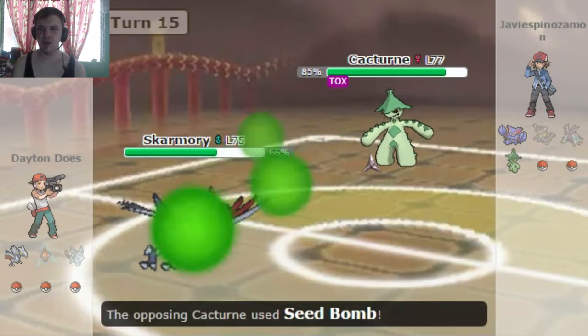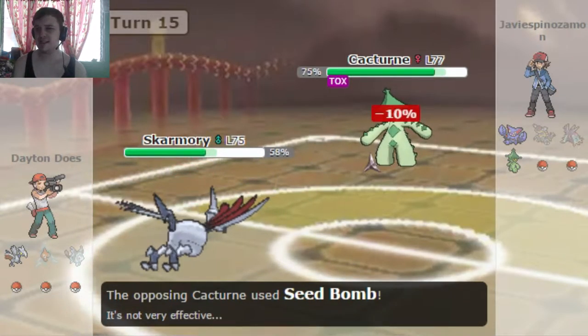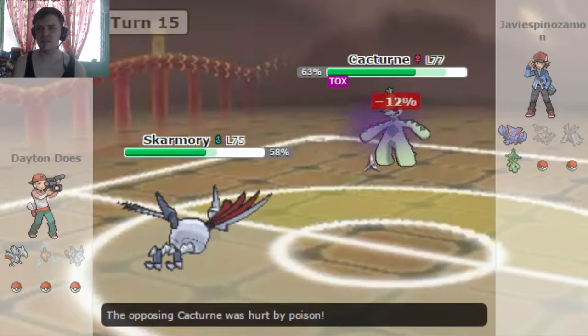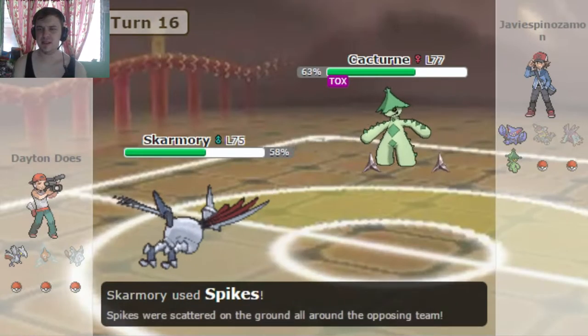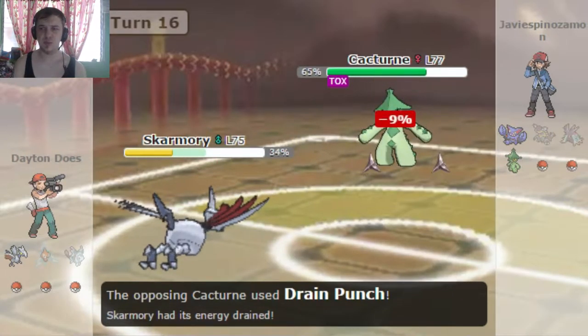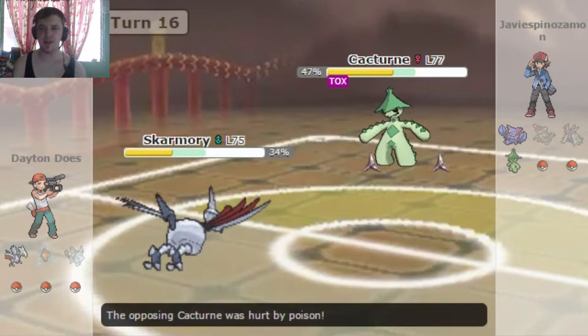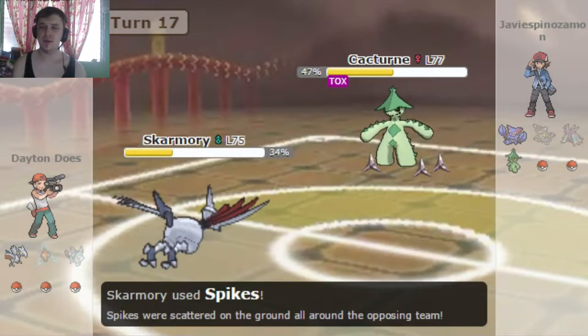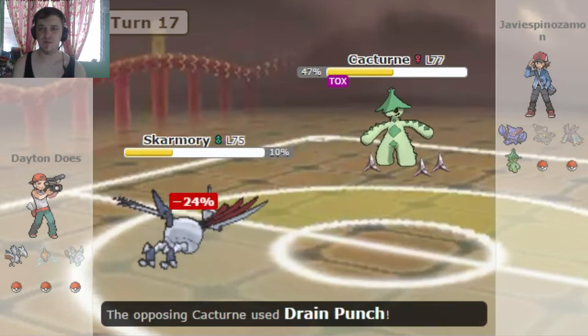I know Cacturne can't really hit me with anything — he's got Dark and Grass-type moves mostly in his moveset from what I've seen. Neither of those are gonna do Skarmory too bad. So I'm gonna go ahead and take this opportunity to set up my Spikes as he withers away from Toxic. Drain Punch is actually a pretty good move, it does some decent damage, but it's nowhere near enough to take down this Skarmory.